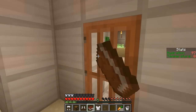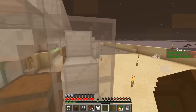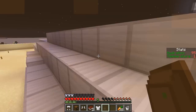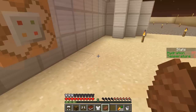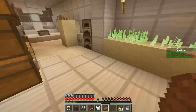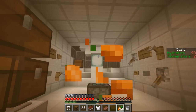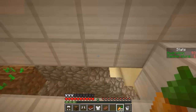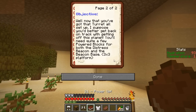Knowing me, I would stand in front of it and get shot — it would shoot at a bad guy and shoot me instead. No one told me that a loud turret on top of the house would make a bunch of racket. Power up — I get a powered block as a reward. Now that you've got that turret all set up, I suppose you better get back on track with getting off this planet. I agree. You'll need a few powered blocks for both the Distress Beacon and the Beacon Base, a 3x3 platform. I'll need quite a few powered blocks.